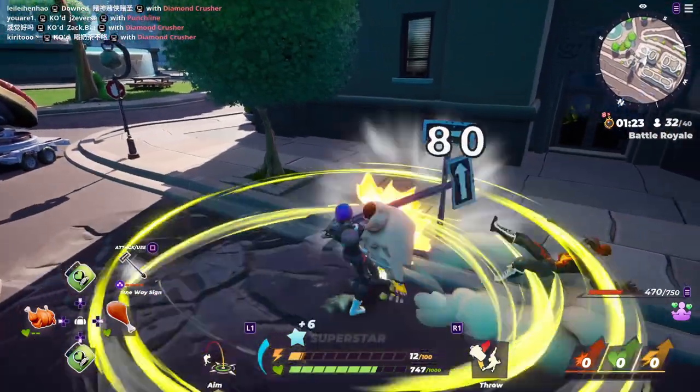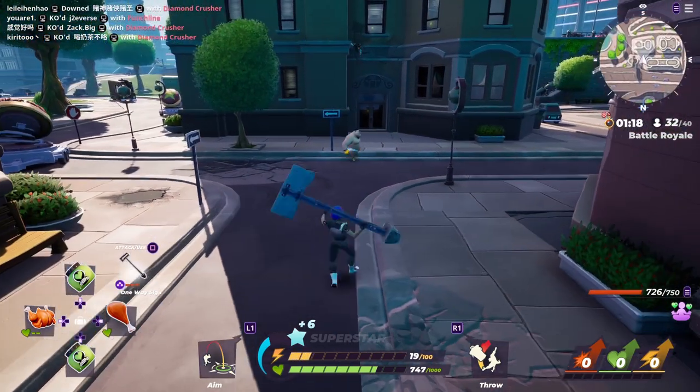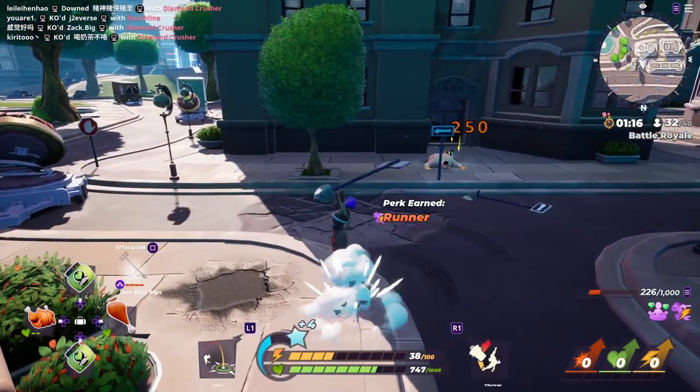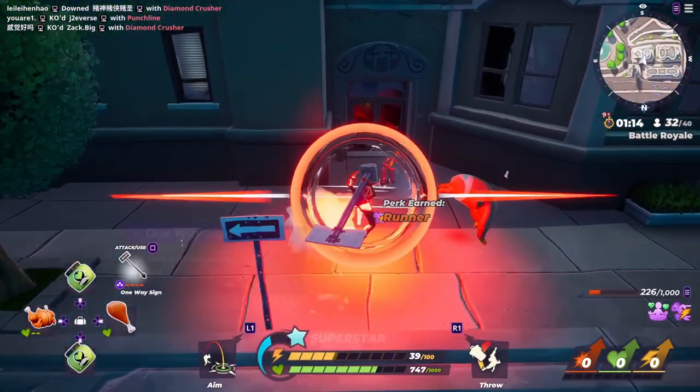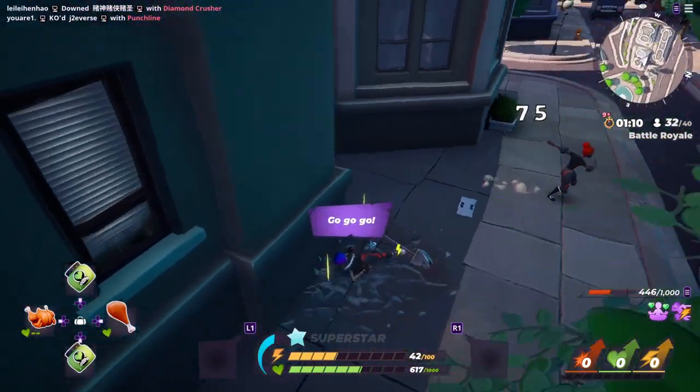Weapon priority is actually one of the highest in the game — it's third, just underneath power and super. Especially with the vicious move, this move basically allows you to go past blocking enemies, but at the same time it's also really handy against clashing because it's still a weapon.